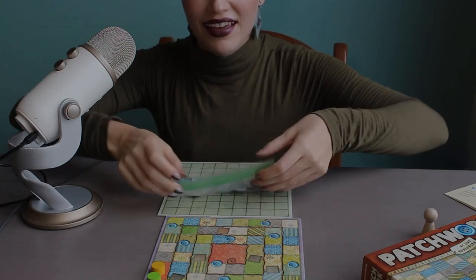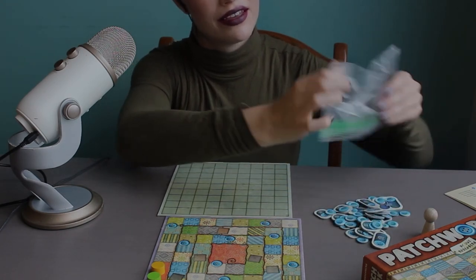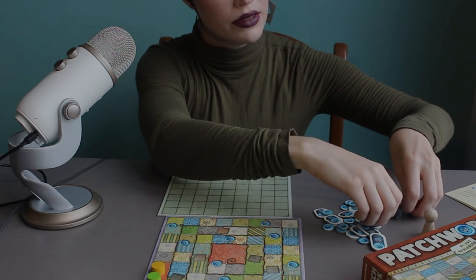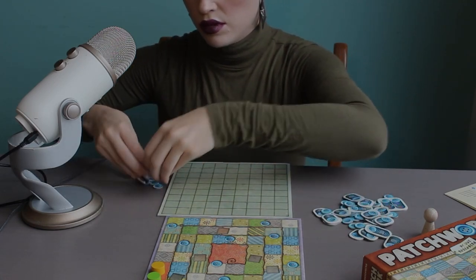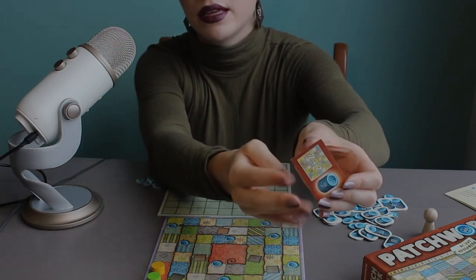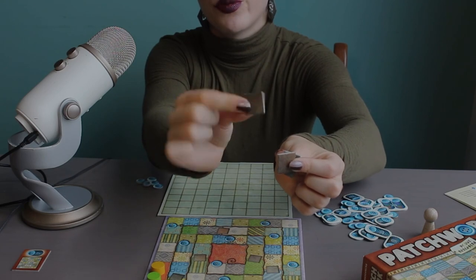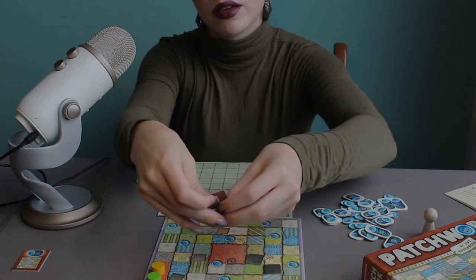I had thought that I had lost one button, but somehow it was in the Agricola box. All good. So each player will start with five buttons. We will make sure to set aside this seven by seven patch — I'll explain that a little later on. And also, we'll take out these single square patches, and these will go on the board where they show the little patches.